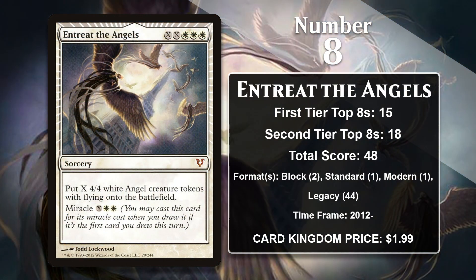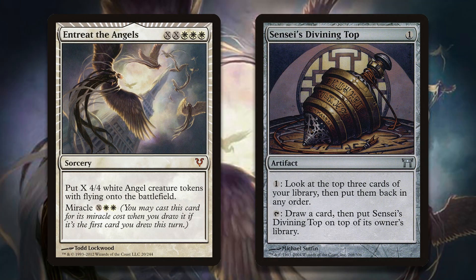At number eight, it is Entreat the Angels. This powerful sorcery generates a bunch of 4/4 Angel tokens, and it comes with the Miracle mechanic, which allows you to cast it for an alternate cost if it's the first card you draw in a turn. Despite all this power, Entreat the Angels actually didn't see much play in Block, Standard, or Modern, mustering only a combined four points in those formats. Legacy is where Entreat has really made its name, as that format has lots of ways to manipulate your library to the point it really doesn't feel so miraculous anymore to draw one of these and cast it at a discount. In Legacy, it used to be played alongside Sensei's Divining Top in Blue-White Miracle decks. The Top is pretty absurd at making miracles happen. However, in April of 2017, the Top got banned — a huge blow for miracles — but since that banning, Entreat the Angels hasn't entirely disappeared from the format.